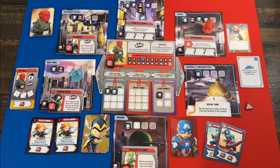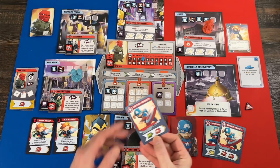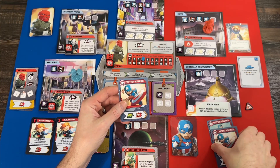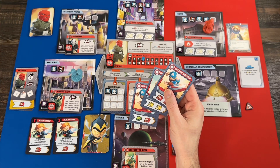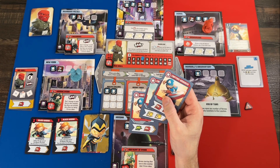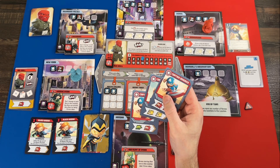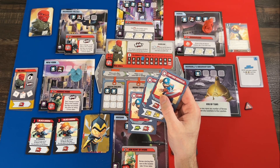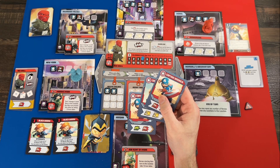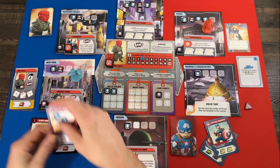Since I was in Madam Hydra's space, her BAM says deal one damage to each hero in this location; any hero can prevent this by taking a crisis token. So I can take another crisis token or take a damage. Taking damage means discarding a card from your hand to the bottom of your deck. I think I'm okay with discarding — my choices will be more limited with fewer cards, but I don't want too many crisis tokens pushing up his track.